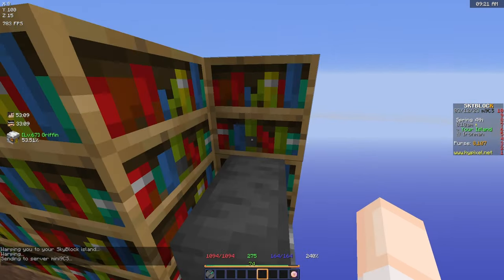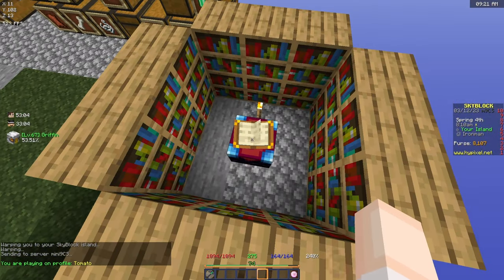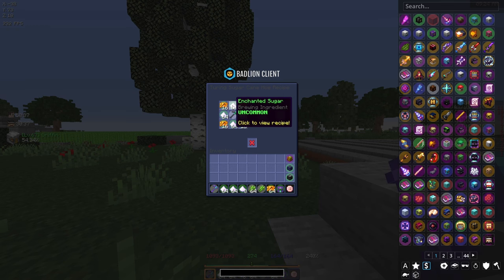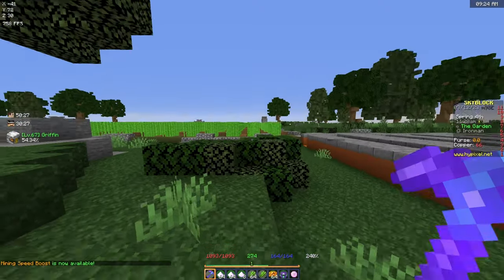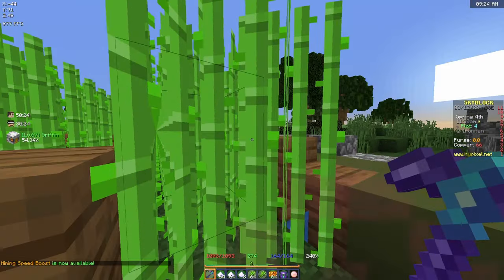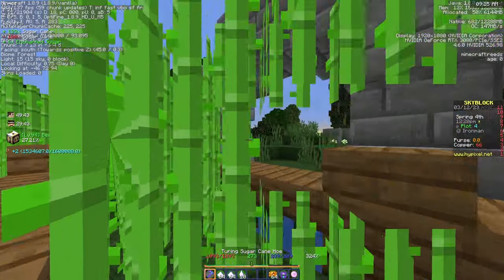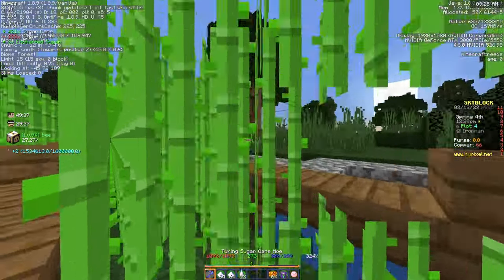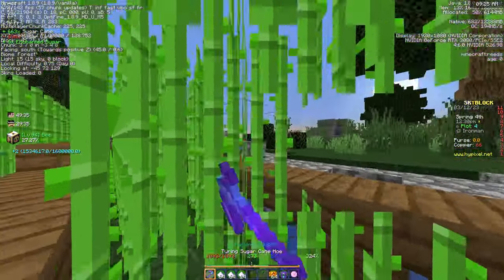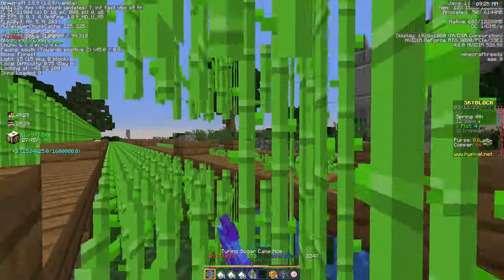My island is a bit all over the place because I'm renovating. To upgrade this hoe to tier two we'll need four stacks of enchanted sugar and one stack of Jacob's tickets - I've got two stacks of enchanted sugar so we're off by about two stacks. The way you harvest sugarcane is at a 45-degree angle and 325 speed ideally - my speed cap only goes to 324 but it should be 325.